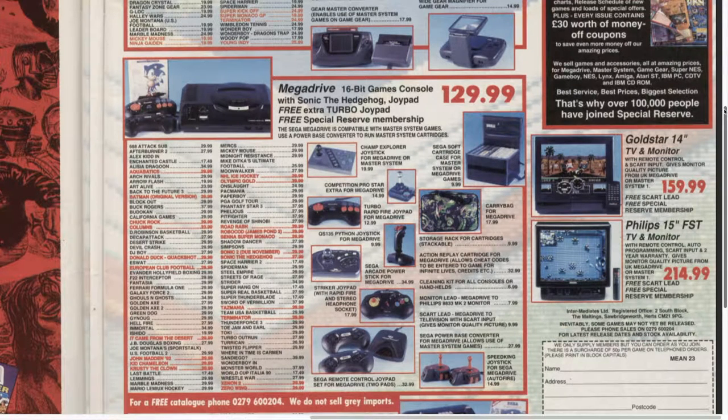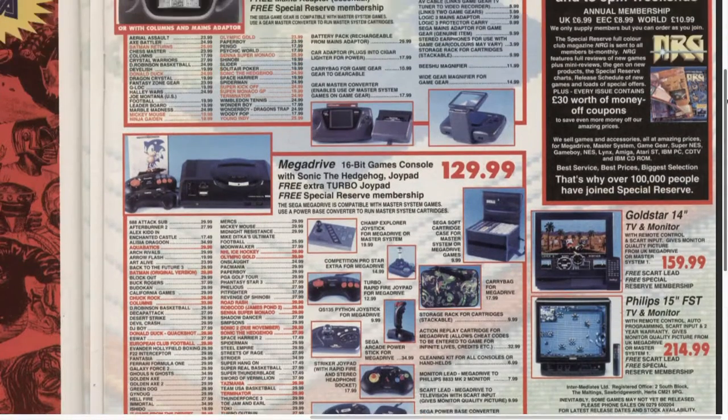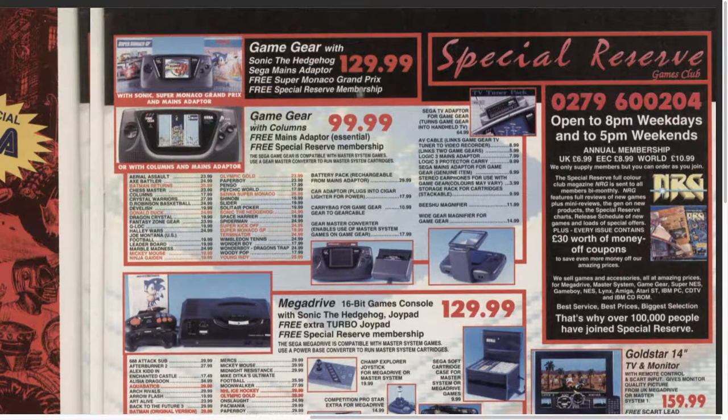Special Reserve - I remember these back in the day. You can buy a 14-inch Gold Star TV monitor for £159. Those flat-screen TVs you kids play with - real bloody ones. Remote control, infrared control pad, joysticks - remember them. Python joystick for the Mega Drive, I've got one for the Master System. There's the Game Gear with the adapter for the Master System, and the Wide Gear six-button controller for the Mega Drive. Game Gear with Columns £99.99, three Mains adapters. Special Reserve membership, Game Gear with Sonic the Hedgehog, Sega Mains adapter, Super Monaco Grand Prix.